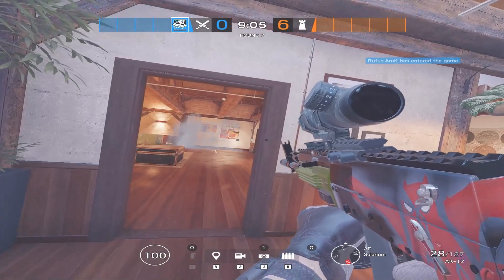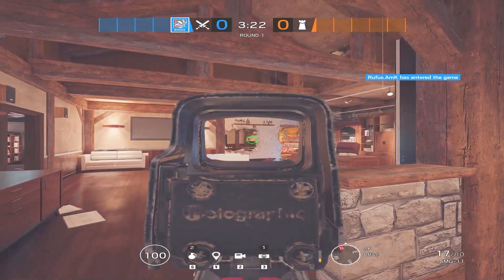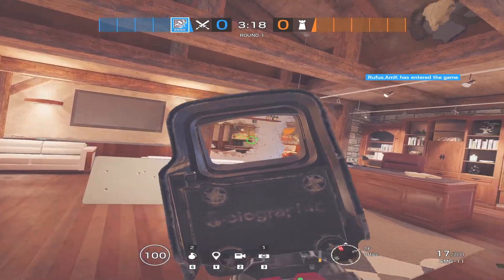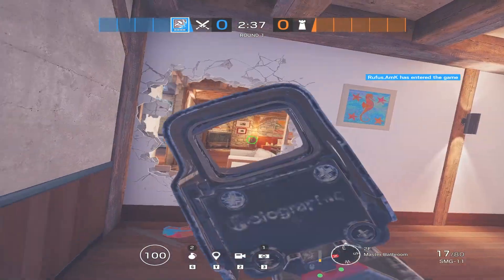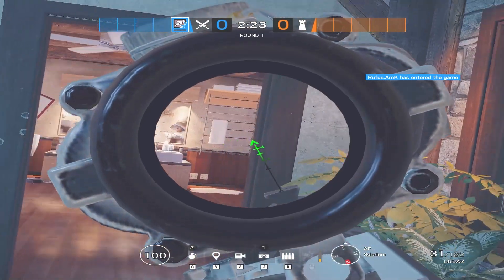In order to get into site I suggest using smokes, otherwise it will probably be hard to push in. There are a lot of angles that defenders can use from office to kill you as you sprint into site. In addition, if the defenders open this wall you need to closely watch bathroom in order to keep the planner safe.